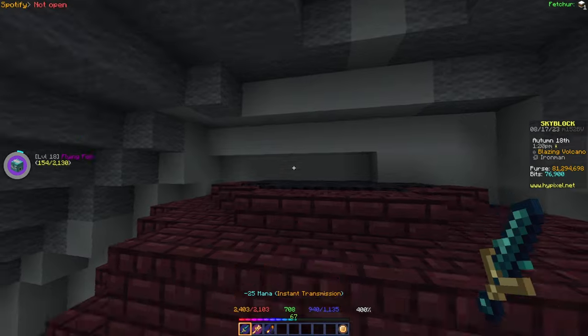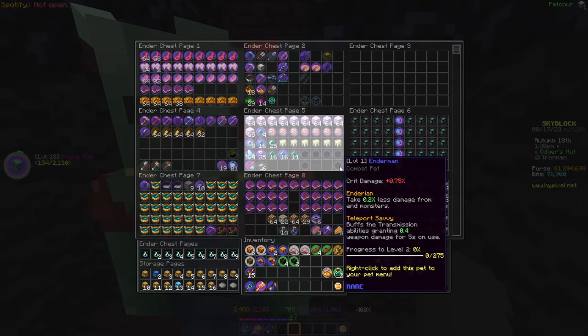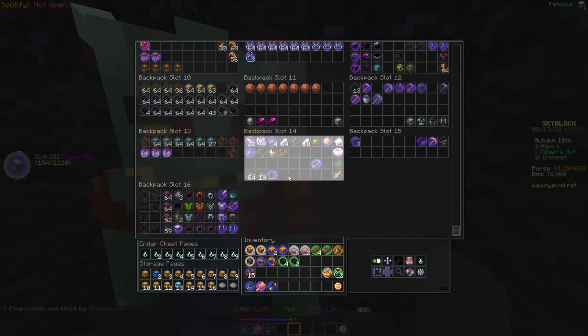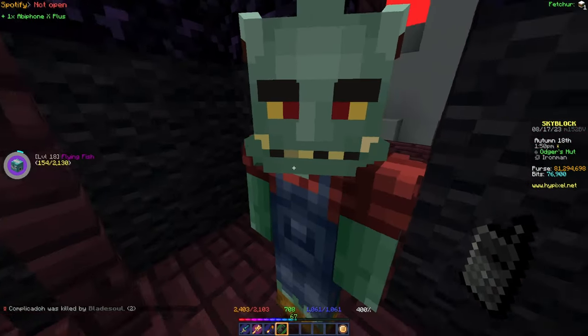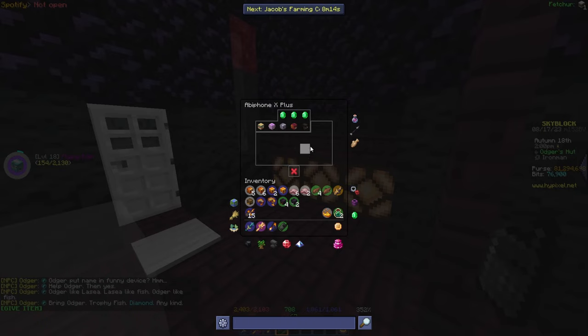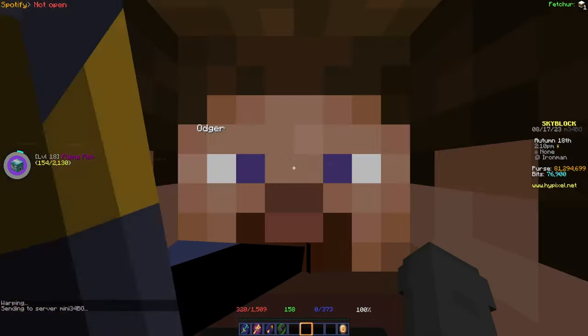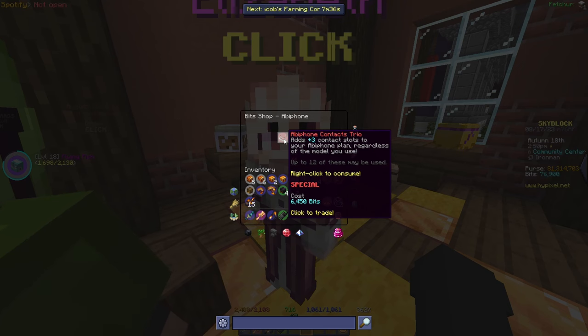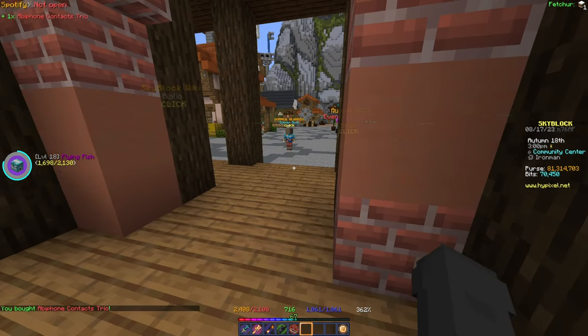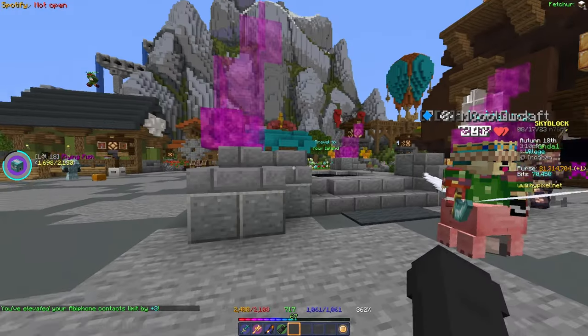I realized I haven't got Odger's phone contact yet, so let me grab that so I can call him from anywhere. I rarely use my upper phone so I had to find it. I only have five contact slots so I went to the Bit Store and bought the plan upgrade for 6,500 bits, which gives three more contact slots. Now I should be able to have eight contacts.